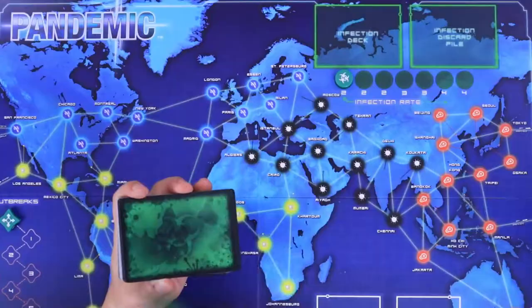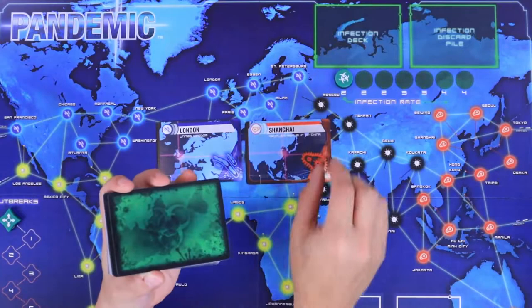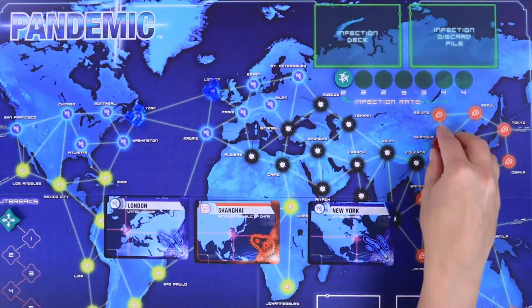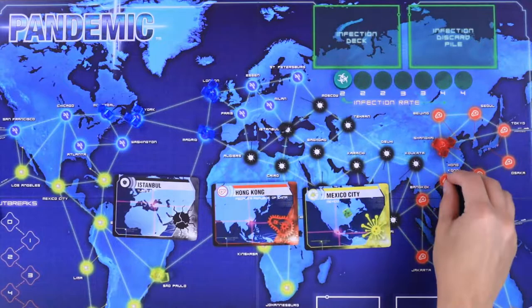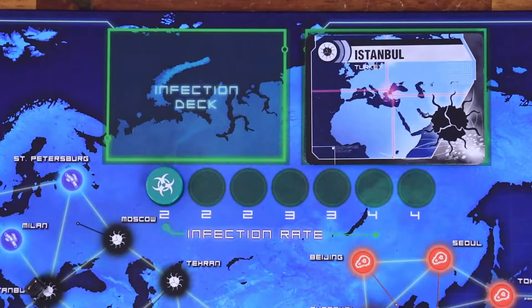Shuffle the infection cards and flip over three of them. Put three disease cubes of the matching color on each of these cities. Repeat the process with three more cards and put two disease cubes on each of them. Do it one more time, but this time put one disease cube on each of these cities. Place these nine cards face up on the infection discard pile. The other cards form the infection deck.